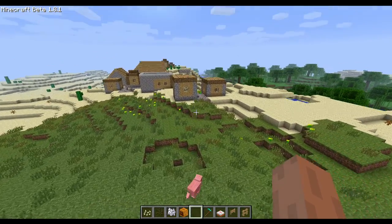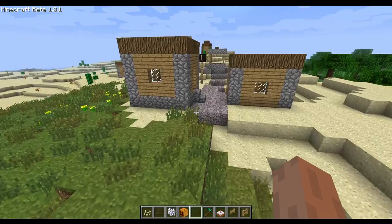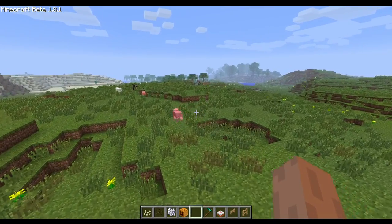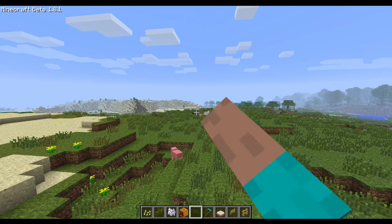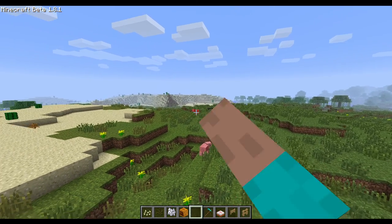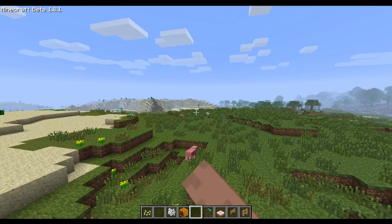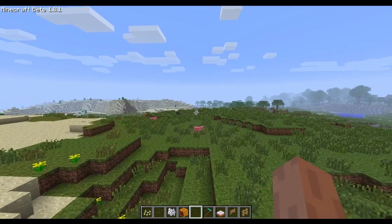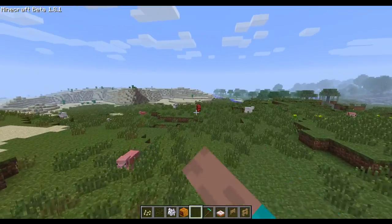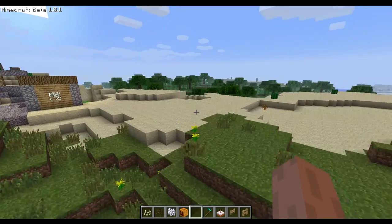Villagers are gonna be added in 1.0, but they're gonna be quite basic - they're gonna have the same AI as a pig. And there is infinite reach in old creative - you can punch mobs like this for some reason, although you cannot break blocks. There's super long reach against mobs in old creative, which was crazy.